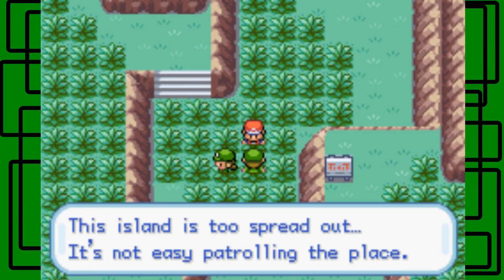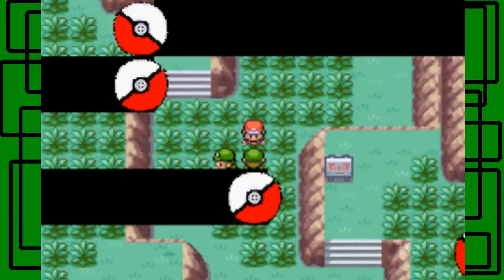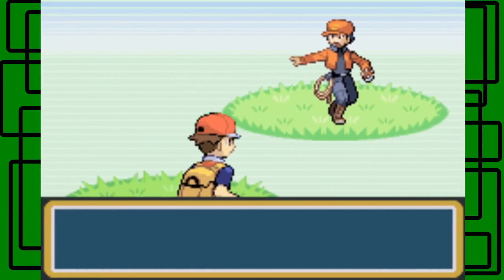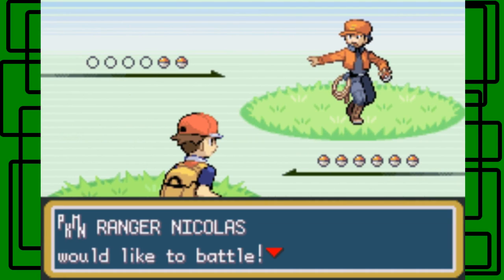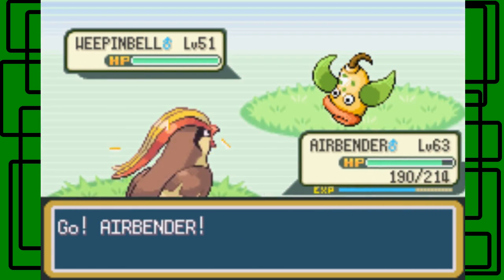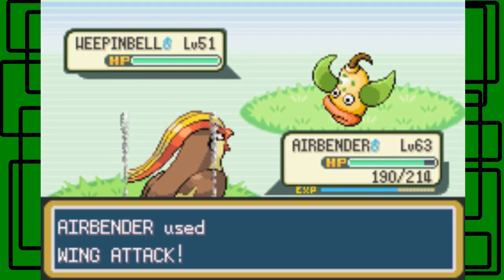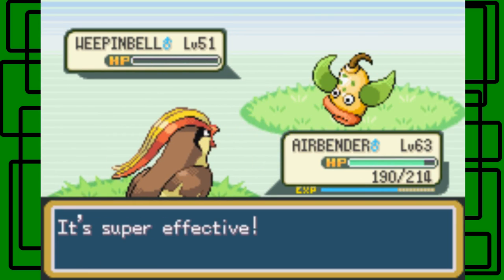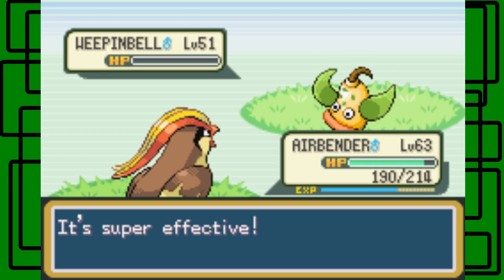This island is too spread out, it's not easy patrolling the place. Yeah, I guess I could agree with that, but we do it anyway. This is Pokemon Ranger Nicholas — his sprite looked like a camper though. He has a Weepingbell, okay level 51, it's male, cool. Let's go for the Wing Attack on it. Let's see if we can one-hit KO this thing because we have the type advantage here. And we do, awesome, we one-hit KO it, nice.